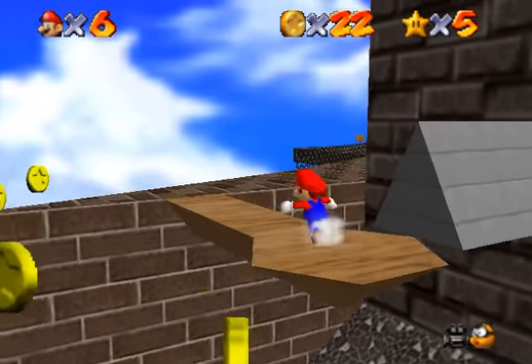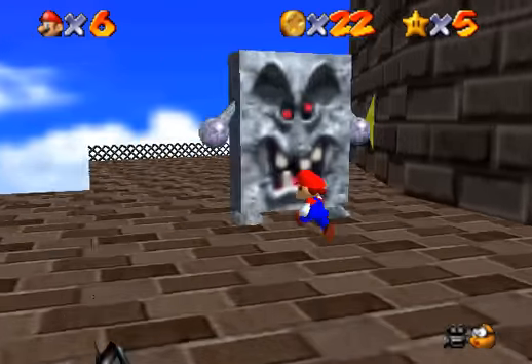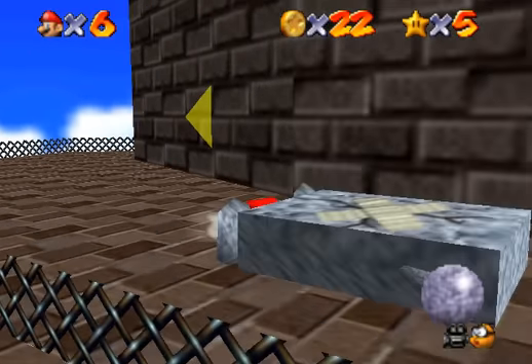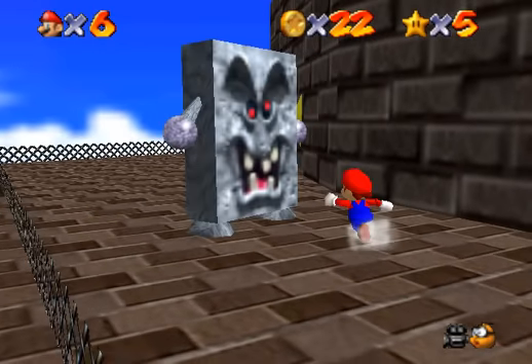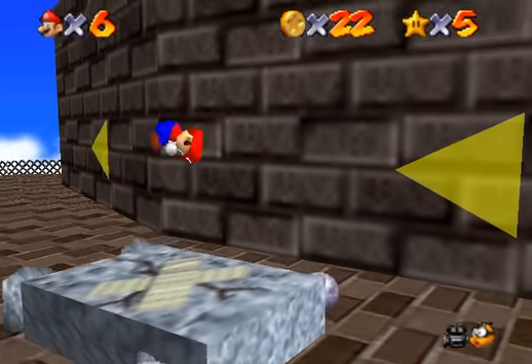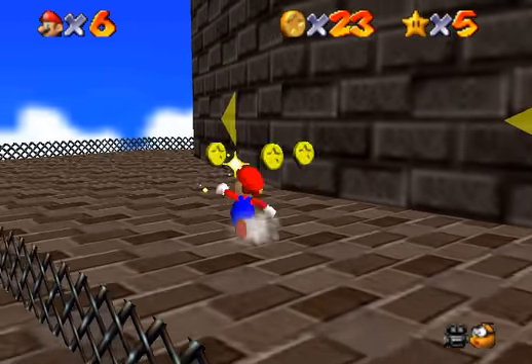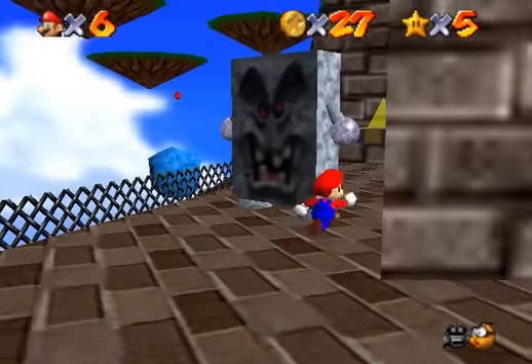After you finally manage to get across this bridge, you'll head over here and you'll actually meet the womps. These things are called womps — you basically just make them fall and you ground pound them, like so, except I just failed. Let's try this again. Ah, there we go. They give out a lot of coins, so if you guys are low on health, you might want to kill those for some coins.